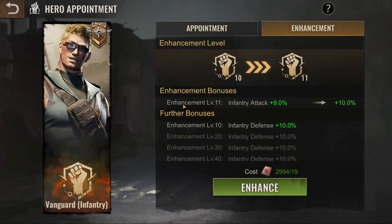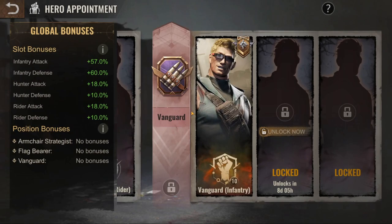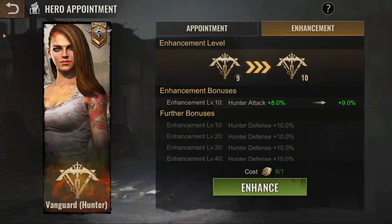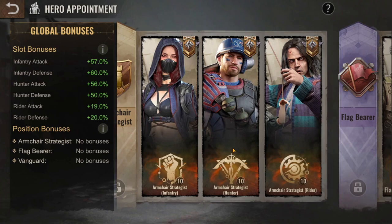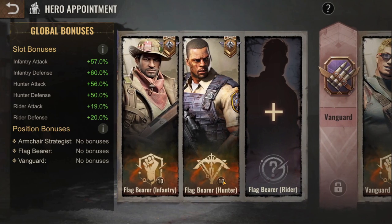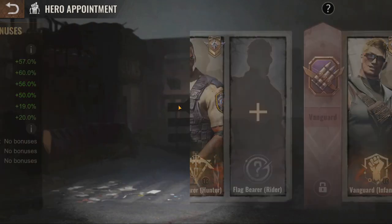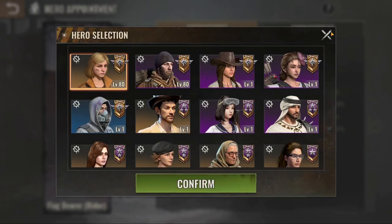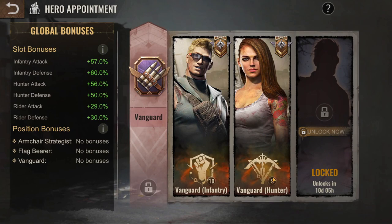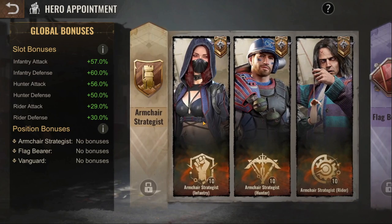So by now you have armchair level 10, flag bearer level 10, and vanguard level 10. We're done with infantry. Next, move back to armchair for hunters — you want hunters to be level 9, not level 10. I made a small mistake here: level 10 infantry, level 9 hunter. Same thing applies for vanguard: level 10 infantry, level 9 hunter, and level 1 rider.